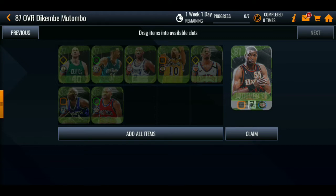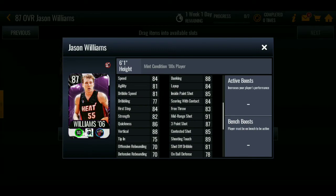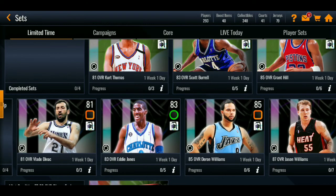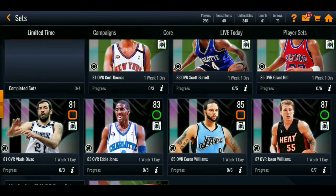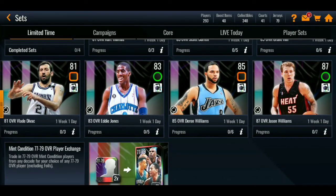Shout out to EA! The next player is 87 overall Jason Williams — it's been so long since EA dropped him. Great card, not gonna cap. To get him, you gotta get the 81, so collect all three elites — the 81 to 85 right here — put them in the set along with some golds from the sets or events. You can also turn in some 77 to 79s for the goals.